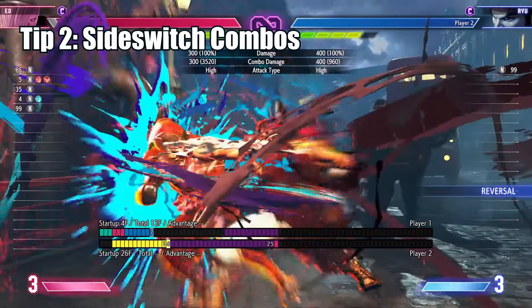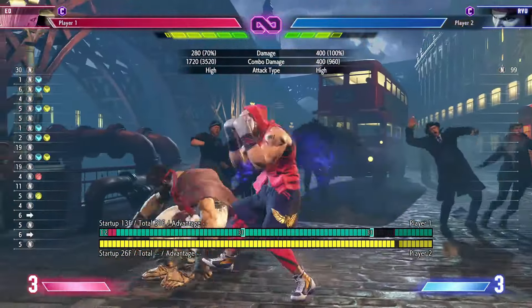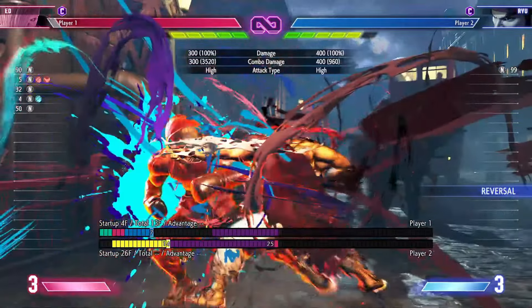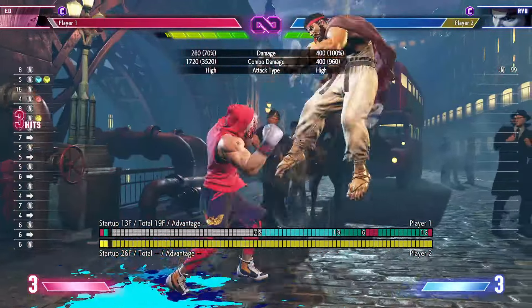Here's some side switch combos from punish counter drive impact that didn't make it into my guide. The trick here is after a drive impact, do a dash and then do the target combo, followed by two command dashes.